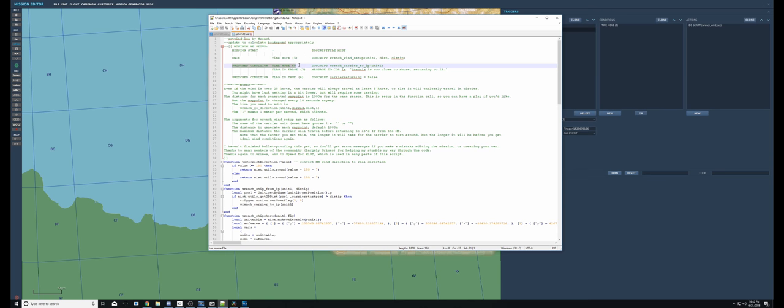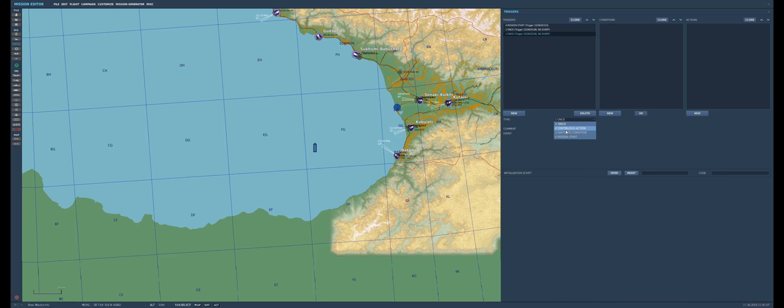The next one is a Switch Condition with two conditions and two actions. We need Time More Than 60 and Flag Is False 3. This time threshold just has to be more than five seconds — I use 60 because there's no way he'll get very far in a minute. Then Flag False 3, and the first action is Do Script.